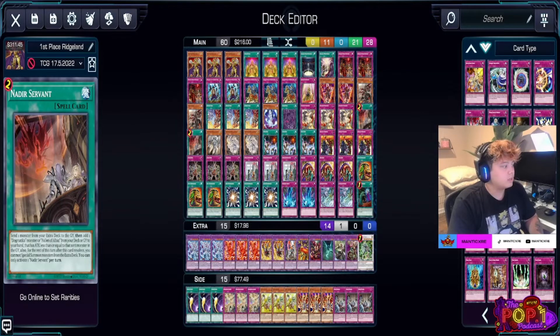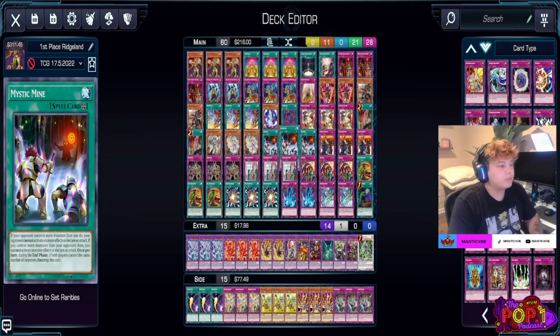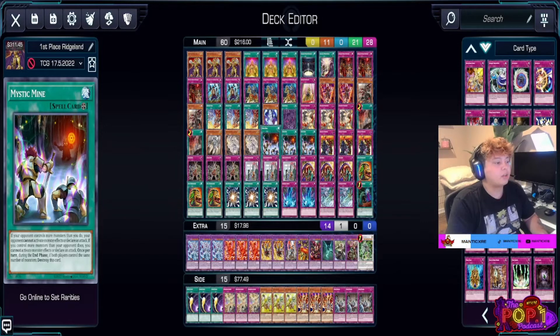With Nadir Servant, if you need Fallen of Albaz in hand you can normal summon it and use its effect to get rid of a monster on their field. We have Fleurdelis and two Ecclesias — Ecclesia searches Dogmatic Punishment to build our board and destroy the opponent's board. We run three Mystic Mines. Danny mentioned in the Pop One Podcast video wanting to effectively run nine copies: three Mystic Mines, three Demise of the Lands to activate Mystic Mine directly from the deck, and Metaverse plus Terraforming and Planet Pathfinder to max it out.